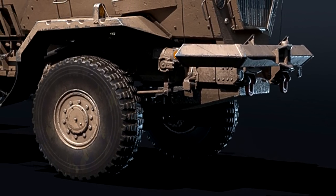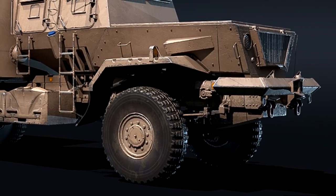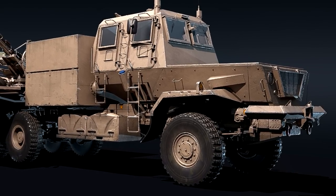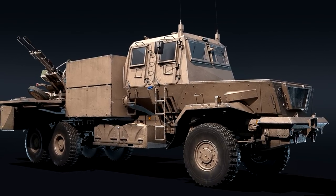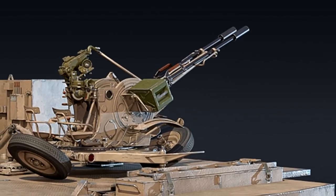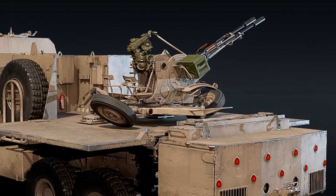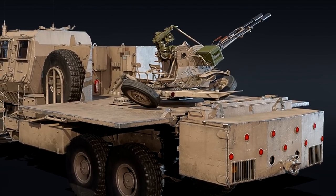In the early 1990s, the SADF sought to mount the newly purchased ZU-23-2 on a mine-resistant chassis. Shortly after, ARMS Corps identified the SAMIL-100 transporter as a suitable platform and modified it to house the ZU-23-2. The first prototype underwent testing in April of 1991 and serial production followed by the end of the year. Surprisingly, the ZU-23-2 gun was meant to be used in the ground support role rather than primarily in the anti-aircraft role. The Bozvark, as it became known, entered service with the 10 Air Defence Artillery Regiment of the South African National Defence Force, and is yet to see combat action, only operated by the SANDF.